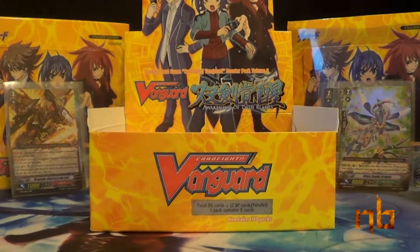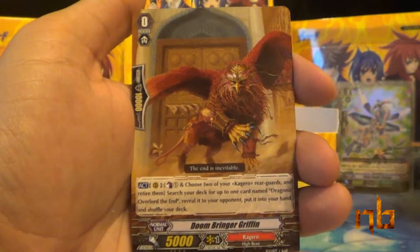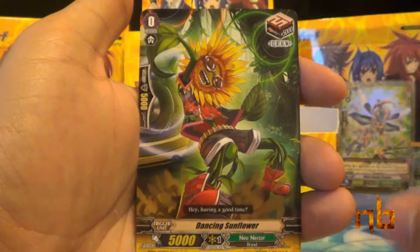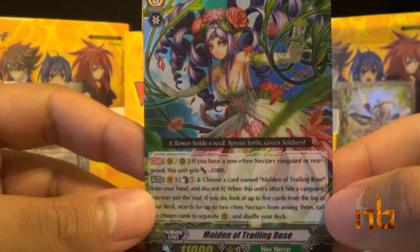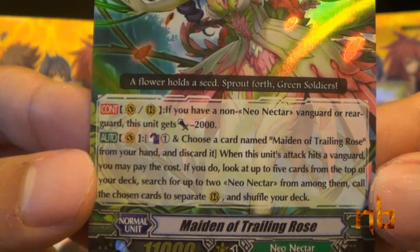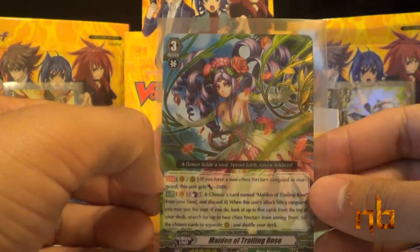Two packs to go, still need one more double rare. Anthro Droid, Doombringer Griffin, Stealth Beast Moon Edge, Dancing Sunflower — and there it is: Maiden of Trailing Rose of Neo Nectar. That is the forefront of Neo Nectar at the moment. So not bad — at least it's not another duplicate double rare. Although I wouldn't mind a duplicate Sentinel, this is very nice.